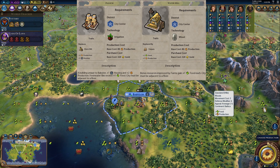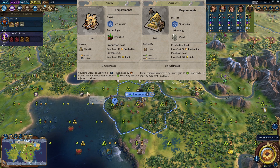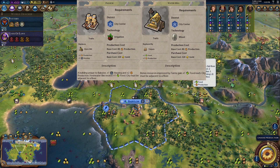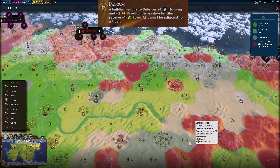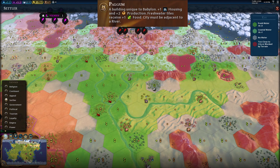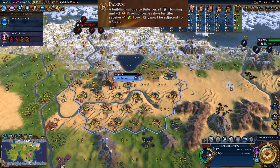With a water mill, a rice farm would give 6 total food with one extra for the farm and one for the mill. The Palgum goes to the next level — every single fresh water tile you work gets one extra food. I've turned on settler mode to show what fresh water tiles are: any tiles next to an oasis, a lake, or a river. Everything shown in green will benefit from the Palgum. With a city that has lots of fresh water, the Petra wonder, and good tech, the Palgum tile yields are incredible.